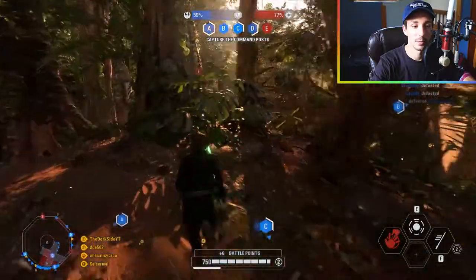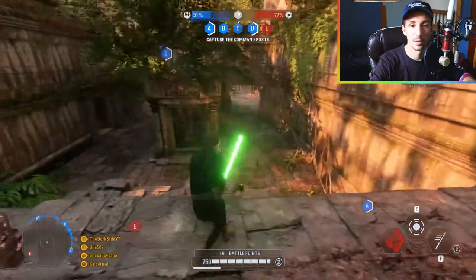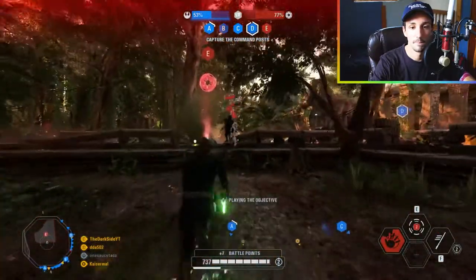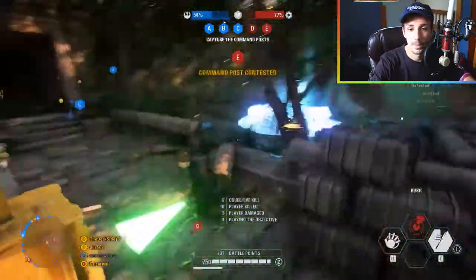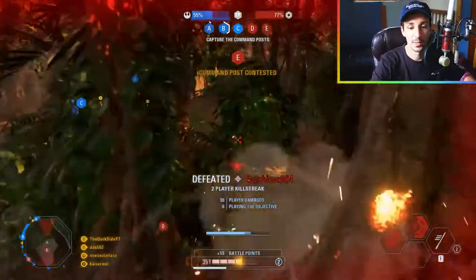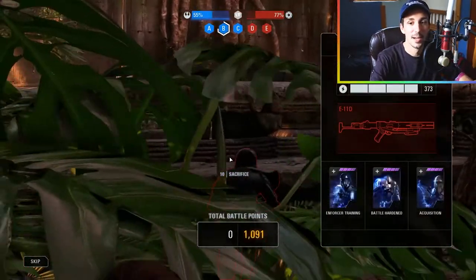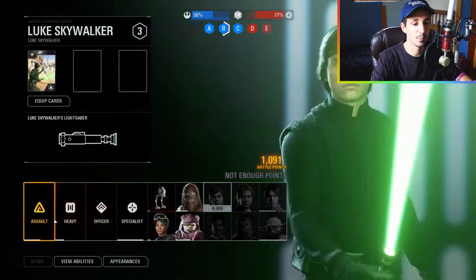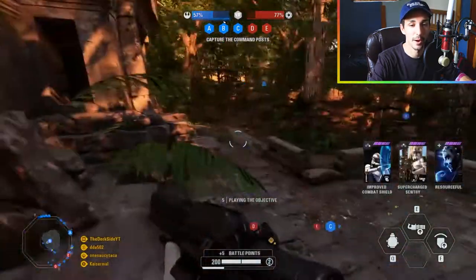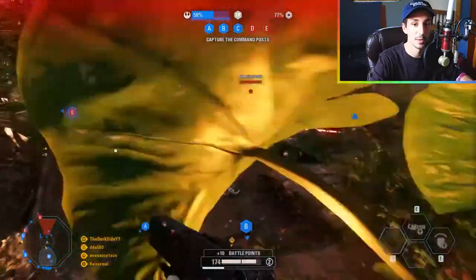That guy's already dead, spectacular! I'm getting stuck on tree roots, it won't let me jump. We took so much damage so fast. These guys with the E-11Ds are crazy powerful — there's a reason they're my main go-to when I'm on the stormtrooper side. They do cost points, so you have to unlock access to them each game.